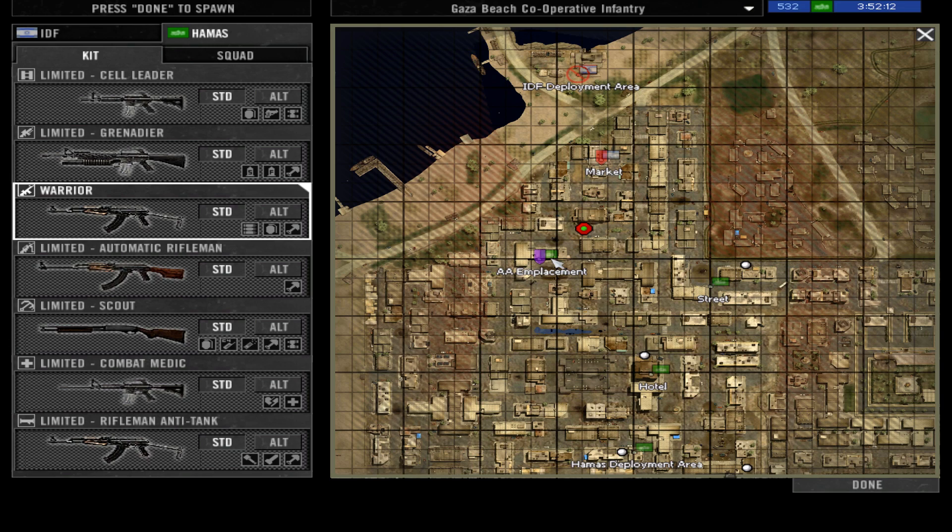We cannot spawn at the nearby capture point because enemy units are close to it, so we will respawn as warrior. You can change your loadout to new options available for any kit you choose. The alternate weapon is useful if you find it more appealing or feel more successful with it — you are free to choose. It is not that much of a difference in this case.